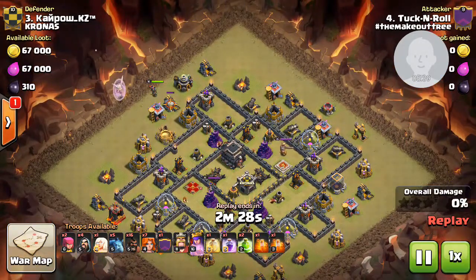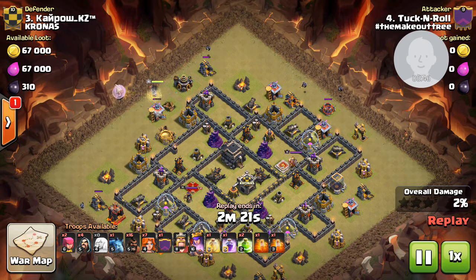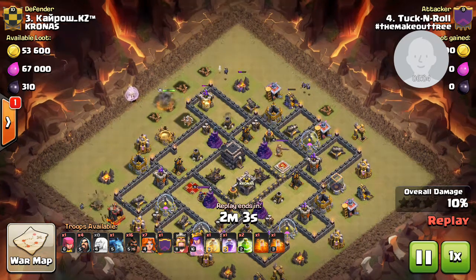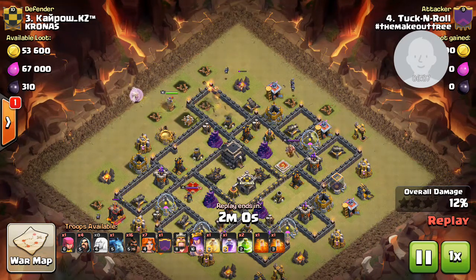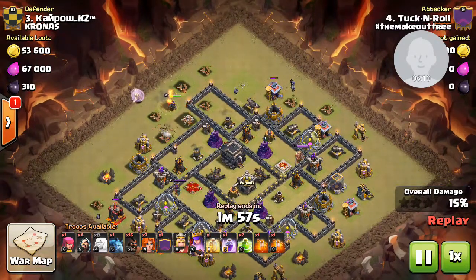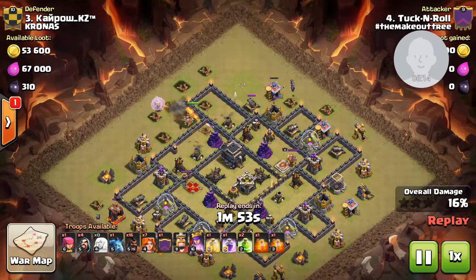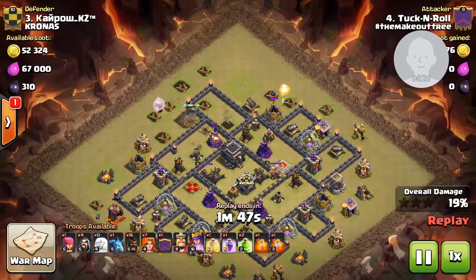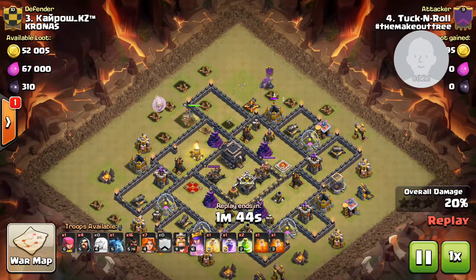As mentioned earlier, he starts with the queen, playing very strategically — that archer tower automatically starts targeting the queen. Those minions are now able to go to work creating the funnel for the valkyries. The minions only take 2 spaces each, as opposed to wizards which take 4. If you use 6 wizards that's 24 spaces, 8 wizards is 32 spaces. He used only 3 minions, which is just 6 spaces — very smart on his part. Now the funnel has been created; those minions are going to die but they did their job.